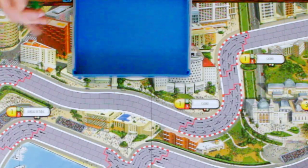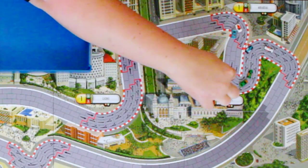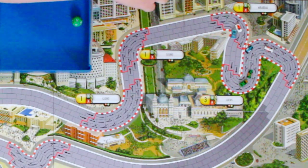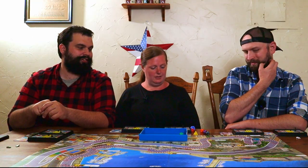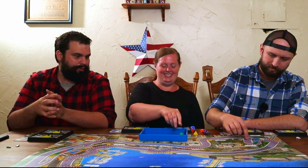A little more risky. Ten — one through ten. The thing is, that's his first stop. If he exits this turn, then he's out of the race. Both of those cars — those are their first stops. So you still got your last place car — a little more risky, might pay off. Hey, it's a risk versus reward system.